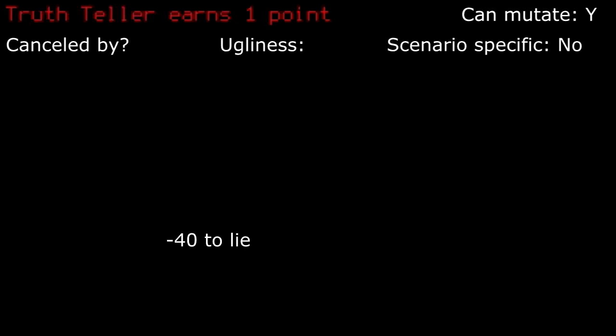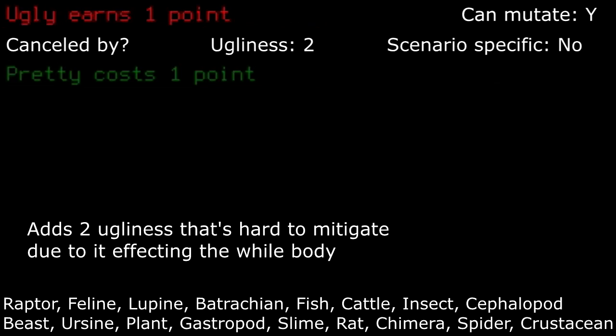Truth Teller: with a huge NPC interaction modifier, if you don't plan on interacting with NPCs anyways, then I'd take this as a freebie. Ugly: adds ugliness to the whole body that can't be covered. If you don't plan on interacting with NPCs anyways, then I'd take this as a freebie.